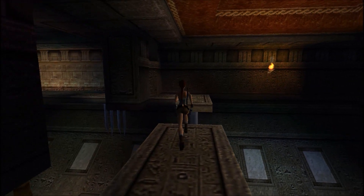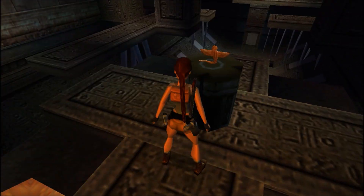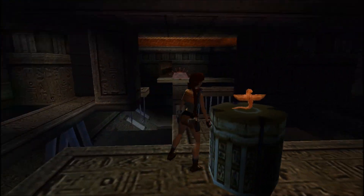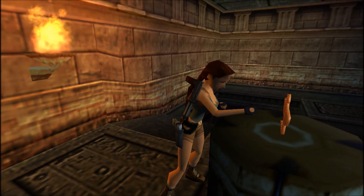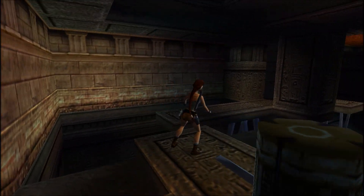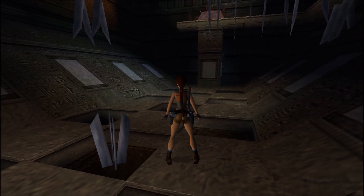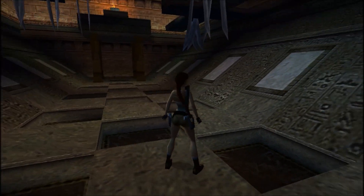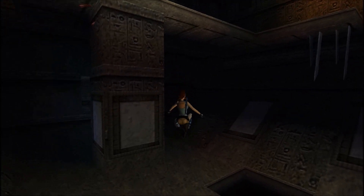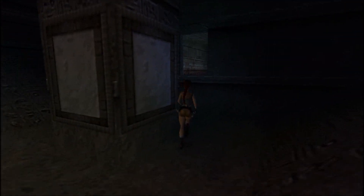I recommend not sprinting even though the traps are here, because you need full control over Lara to do the jumps — not somersault dives. I recommend approaching the pedestal diagonally, but from the back you are safest because you can see the indentations on the pedestal — blades will come protruding from those, so watch out. To get down safely on this checkerboard without taking damage, just do this — and be very careful because some of these floor tiles, not all, are traps as well.